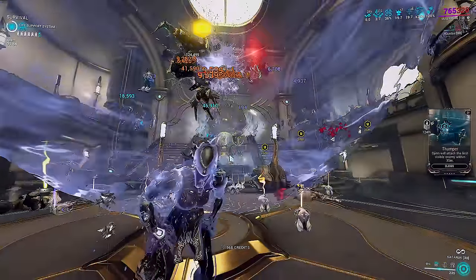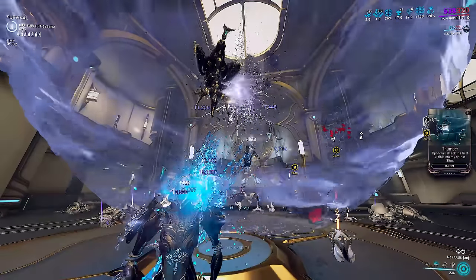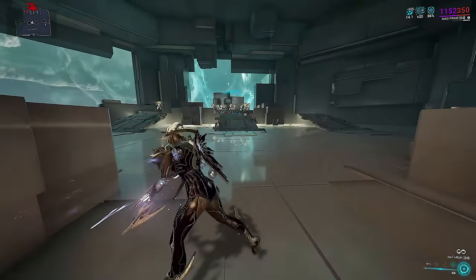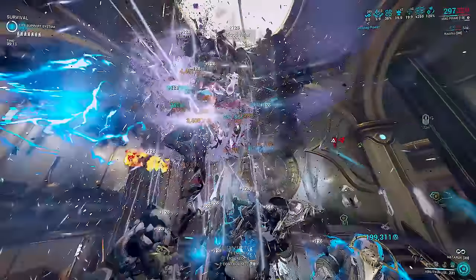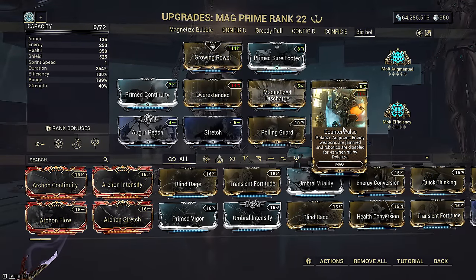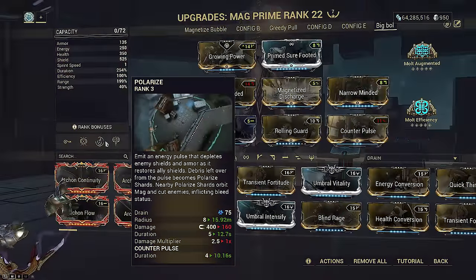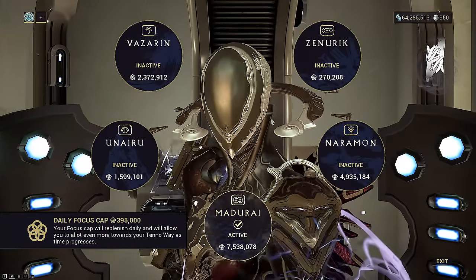I've chosen to subsume Blood Alter over Mag's 4. This is because all our weapon options are already infinitely scaling and do not benefit from Fracturing Crush stripping armor off. Fracturing Crush also hits through walls but stops enemies from moving, which prevents them from getting closer to the Magnetized bubble. Polarize is cast with its augment because it fully restores all shields including to allies, and also produces slash particles for a massive Magnetized bubble if needed. Since neither your 3 nor 4 are really part of the core rotation, you can pick either ability to keep.